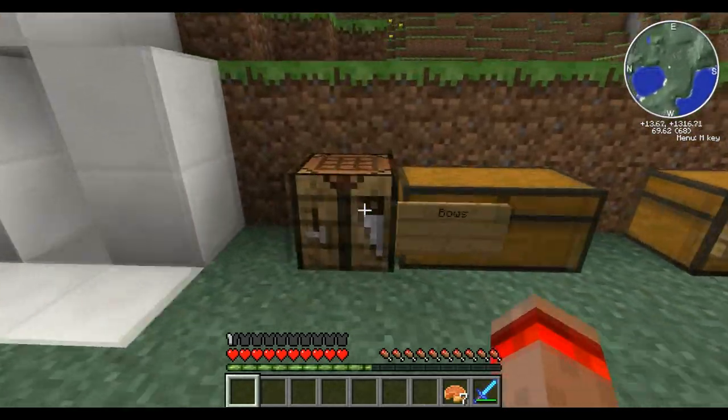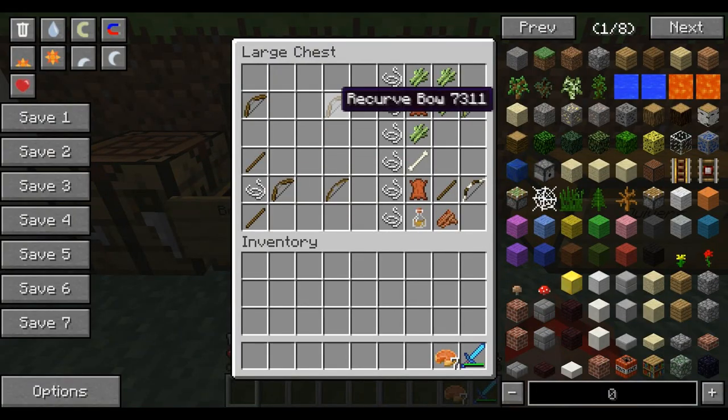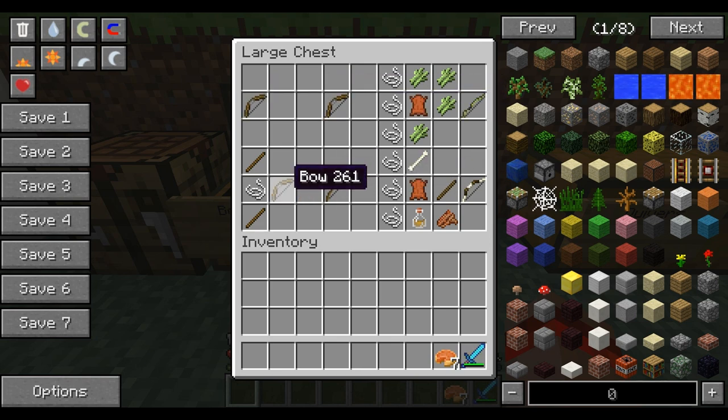Let's first take a look at some crafting recipes for the bows. We have four new bows added to this mod: a recurve bow, a long bow, a yumi, and a composite bow. To make the recurve bow, you just need to craft a simple bow and put it in the crafting table like that to get a recurve bow. For the long bow, you need a regular bow with two sticks and a string, and you'll get the long bow. For the yumi, you need three string on one side, four sugar cane, and a leather in the middle.